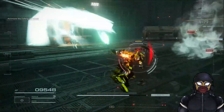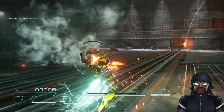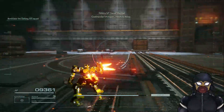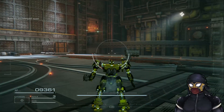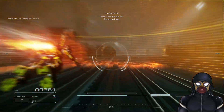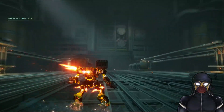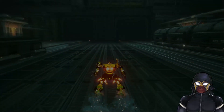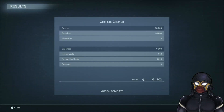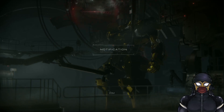Oh, you got a shield. Who's Commander Michigan? Guess we'll find out in due time. Return to base. Not bad for our first outing. Repair costs, ammunition costs. We've made some good cash. That was a pretty easy first mission.